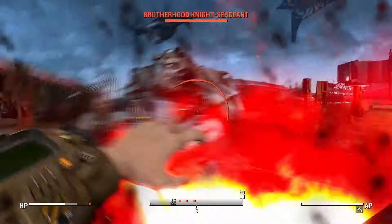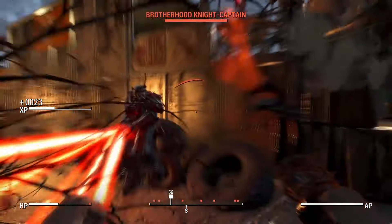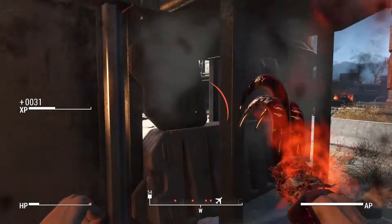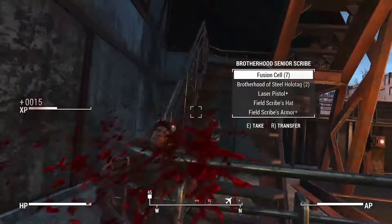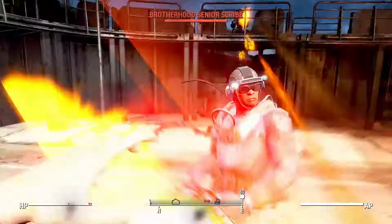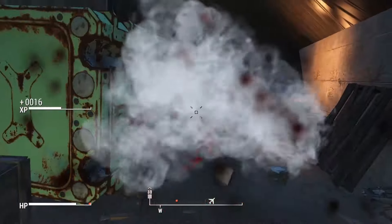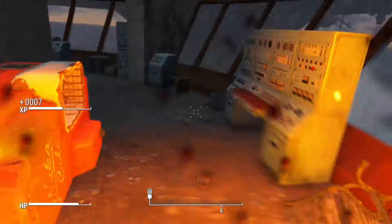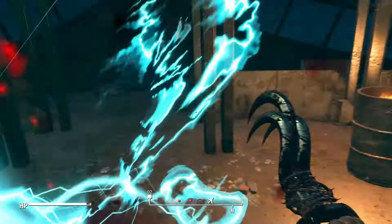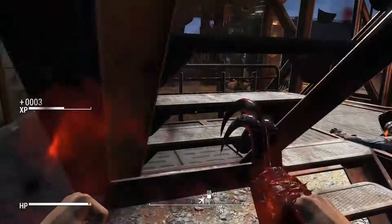Then it's time for the end game — we get to take out Brotherhood member after Brotherhood member. Even the knight sergeants in power armor go down with one heavy hit now that we're fully leveled up with all the Iron Fist perks, poisoning, bleeding, and the Instigating effect doing double damage at full health. This thing takes out almost every one of these guys with one hit. The only one I can't take out in one hit I think is Danse. Had a problem with everybody picking up a gatling laser cannon so I just pick it up myself.